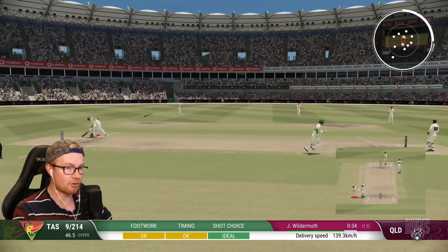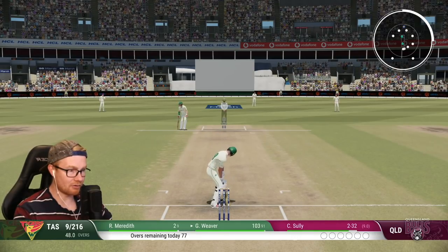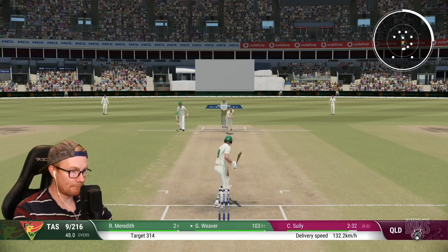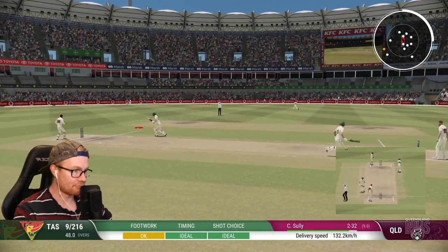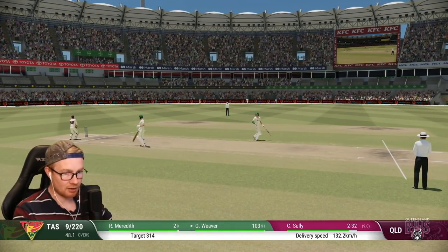Oh! He's thrown to the wrong end, you absolute idiot! Nine for 216, less than 100 required. Sally's two for 32 bowling here — let's go. Shot! Two four, mate. Much like with our bowling when we're two for — you're gonna get absolutely smashed, or bowling straight, gonna get smashed on the leg side.